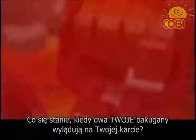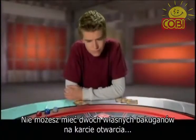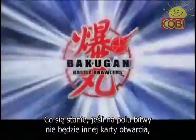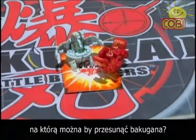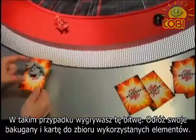What if you roll two of your own Bakugan on your own card? Since you can't have two of your own Bakugan on a gate card, you get to choose which Bakugan remains on that card and which will move to the other gate card. What if you have two Bakugan on your own gate card and there is no other gate card in the battlefield? If you have two of your own Bakugan on the same gate card and there is no other gate card in the playing field, you automatically win that gate card and the battle. Gather up your Bakugan and the card and put them in your used pile.